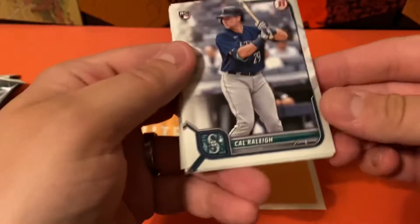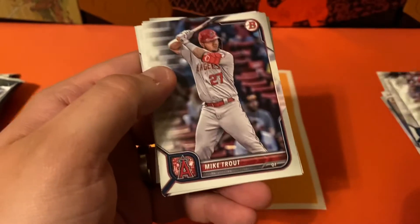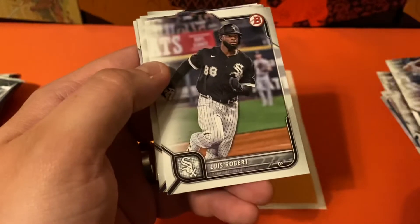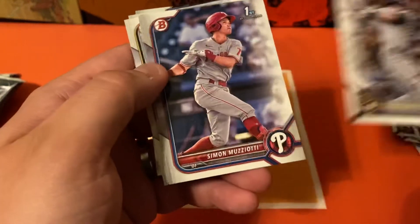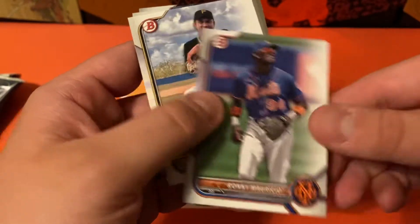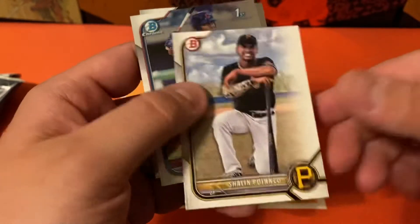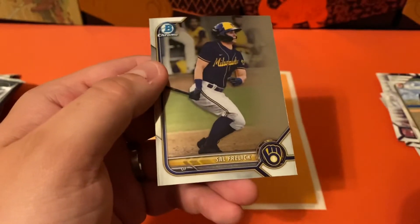All right, next pack, we're going to have Cal, Lopez, Trout, Lubub, Gelich, Simmons, Ronnie, Shaolin, Noelle, and Sal.